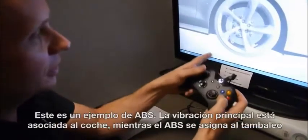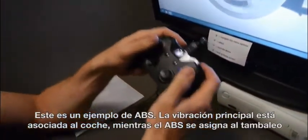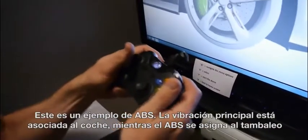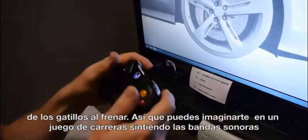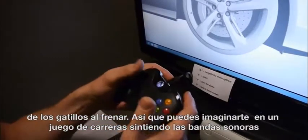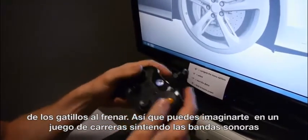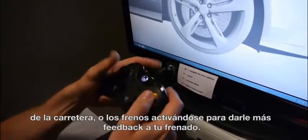This is an example of anti-lock brakes. The main rumble is doing the car, and as the anti-lock brakes come on, the triggers stutter. You can imagine either in a racing game feeling a rumble strip on a highway, or the brakes activating to give you more feedback that you're braking.